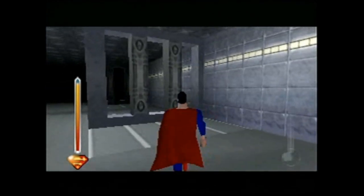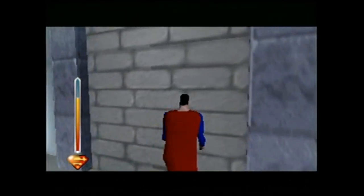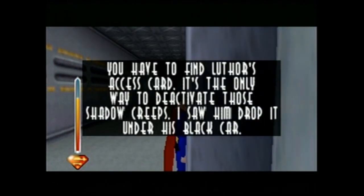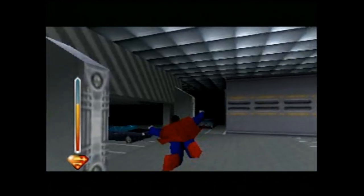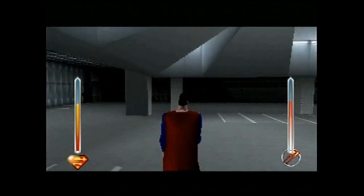You can never tell where you are or where you've been because every room and every hallway looks identical! The level has three floors, and after exploring for about 20 minutes, I found Jimmy on the bottom floor. He's being guarded by two robots that will shoot him dead if you step forward, and to shut off the robots, you have to find a keycard that was dropped under Lex's black car. The black car is on the top floor, and if you look for the keycard before going to see Jimmy, the card won't be there. The game is kind of picky like that.